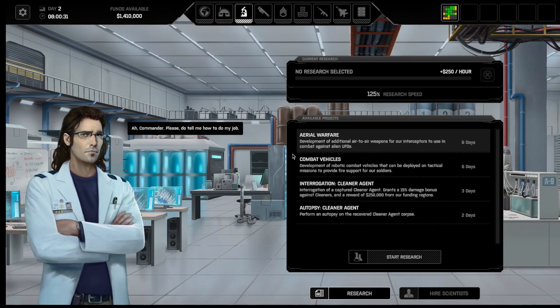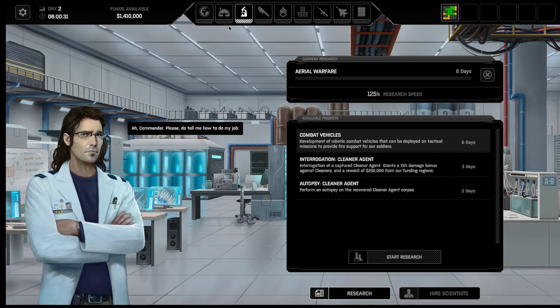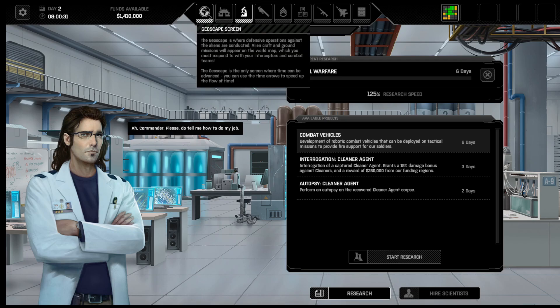Cyan research — I was going to go ahead and get aerial warfare going right away, just get that going. I want to get my missiles, because I'm going to show you how missiles get built for those of you that didn't see my other short series on various pieces of Milestone 2.